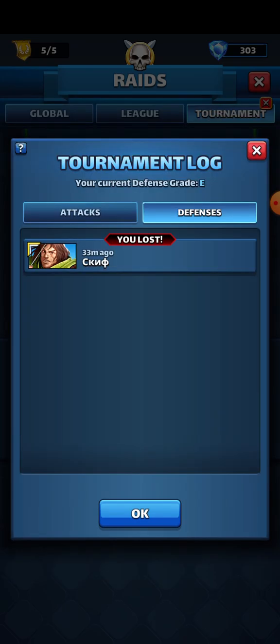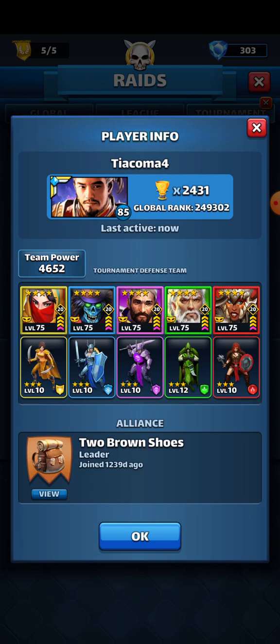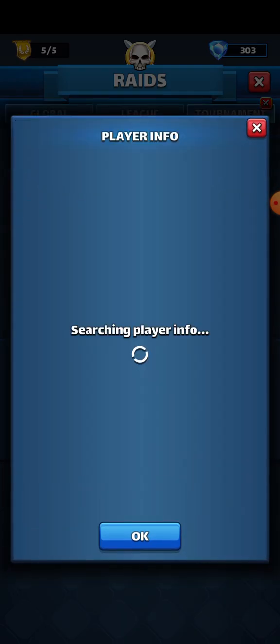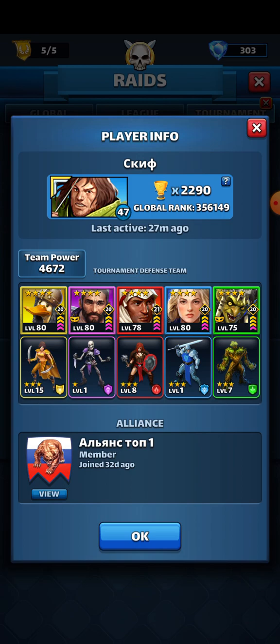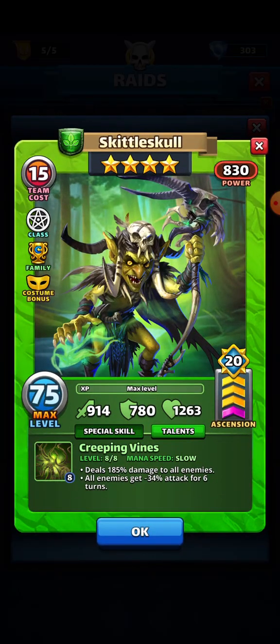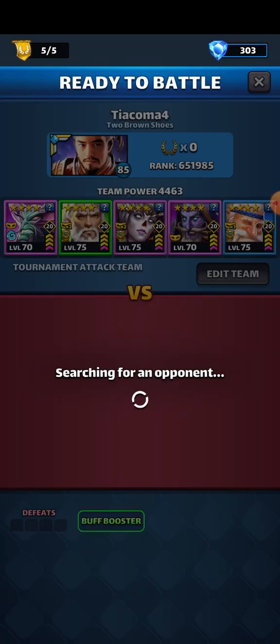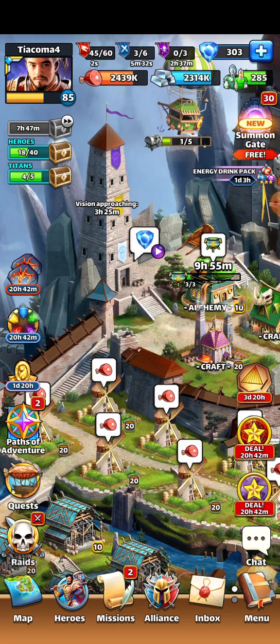Let's see if I've been attacked. Oh, they have a stronger team power. Their troops are why — they have double limit breaks for all of these heroes except for Skittle Skull.